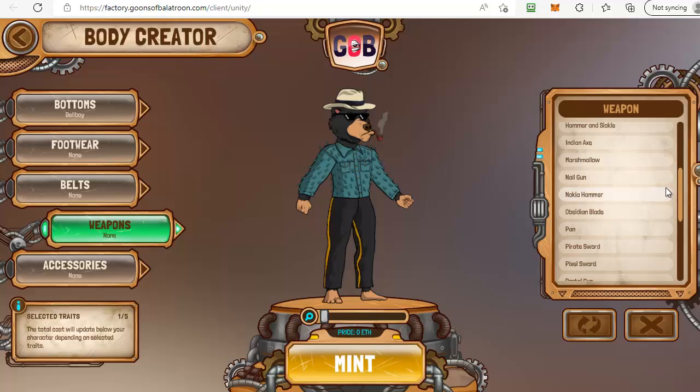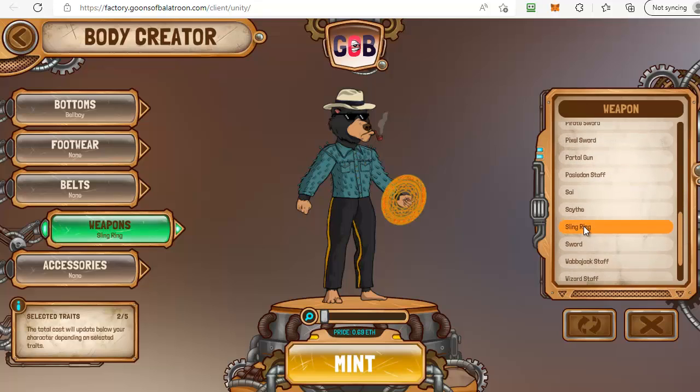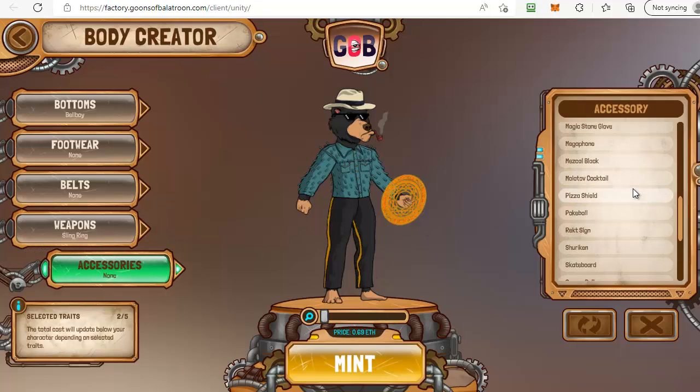In weapons there is an option for a sling ring — looks great especially if you're into Marvel stuff, but it's 0.69 ETH. Over in accessories there's another Marvel-relevant one, the magic stone glove, and that adds another 0.69 ETH. Suddenly the cost of your mint is getting expensive and going up fast, so be very careful what you choose.